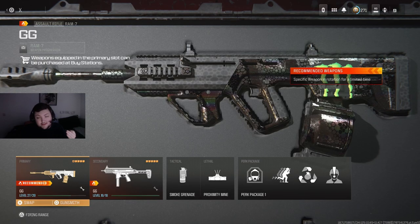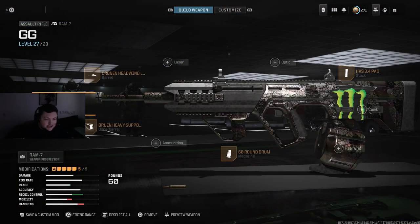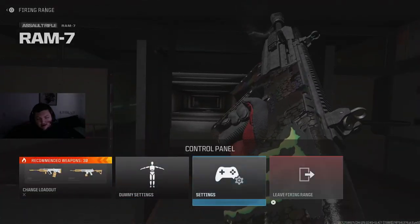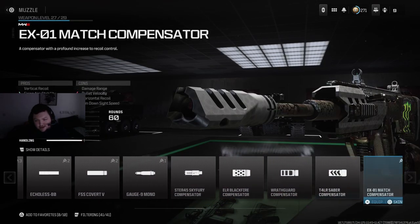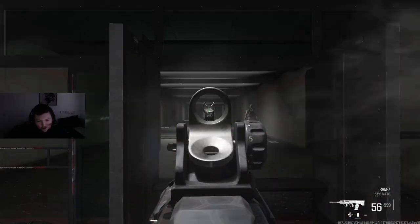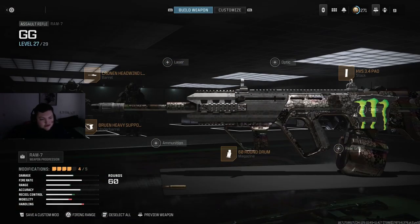For the first AR on the list, this is probably going to be the best AR in the game — still the RAM 7. I still like the Jack BFB muzzle on here. Looking at it in the firing range, still very low recoil. From what I've heard from mouse and keyboard players, they actually prefer the Casus Break, though it feels pretty weird on controller. But I'd still run the Jack BFB muzzle. This is the build that everybody runs, and I'd recommend it if you're playing ranked and want an AR — this is your go-to.